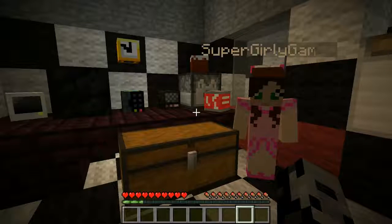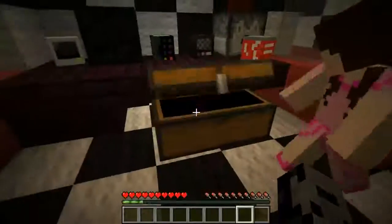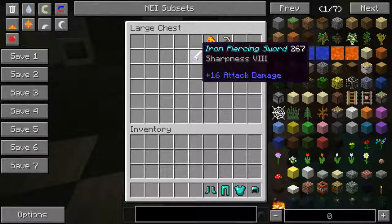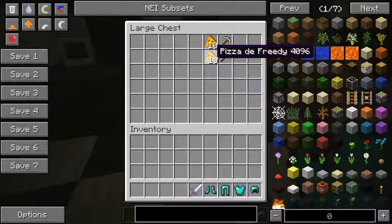So if you guys are pulling for this one, definitely crush that like button. It's going to be awesome. Stick around if you're new to the channel, and let's do this! Oh, there's some cool gear in here. Animatronic proof set. We've got an iron piercing sword. Pizza de Freddy.